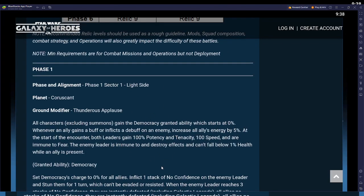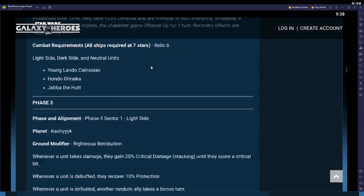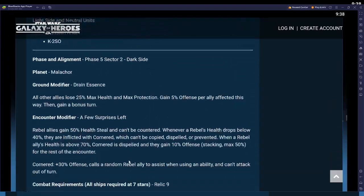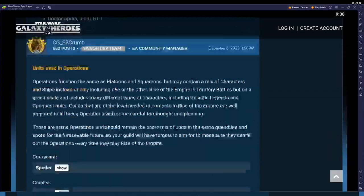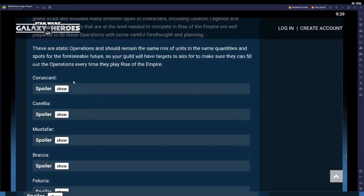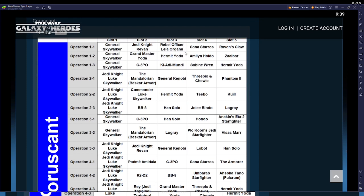They have a lot of modifiers in here that I won't have time to go over. What I want to cover is the platoons — or operations as they call them. Let's go to Coruscant first. Here are the platoons, and you'll see right away in slot four: Sonosaurus.